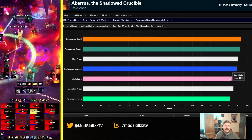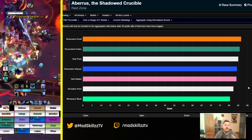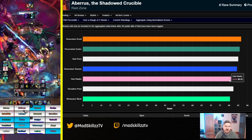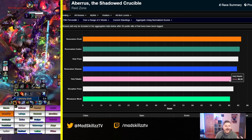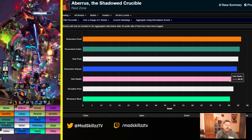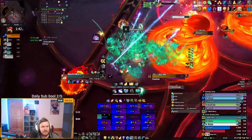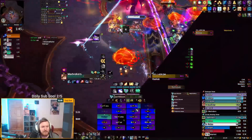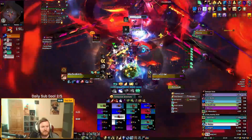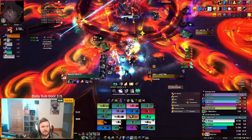Holy paladin was actually nerfed right before the raid came out. They might not be top HPS, but they provide a damage reduction cooldown through Devotion Aura with Aura Mastery — which if visible in Warcraft Logs would make holy paladin look much higher. They provide good passive damage, damage reduction, and solid healing. I'm sure many top guilds would have run multiple holy paladins if the nerf hadn't happened. You also have to remember there's a risk factor when stacking priests, because in Vault of the Incarnate, mythic Raszageth was very movement-heavy and priests are one of the most immobile classes.